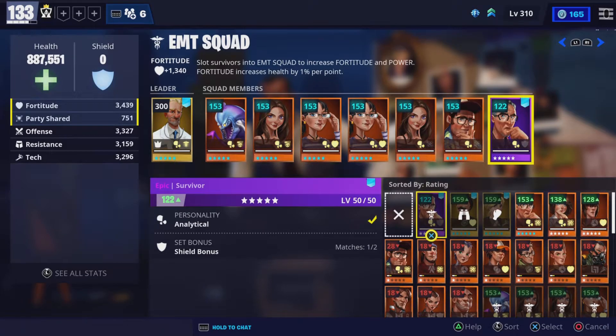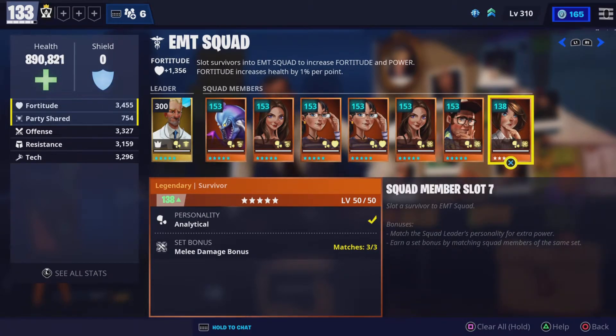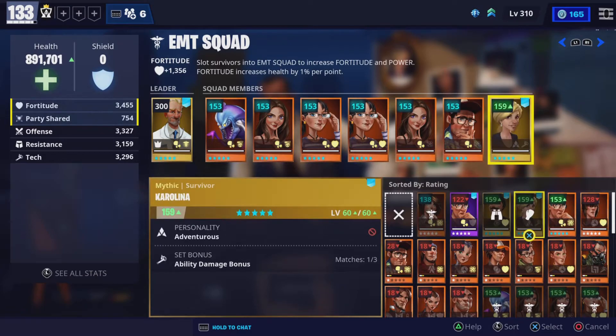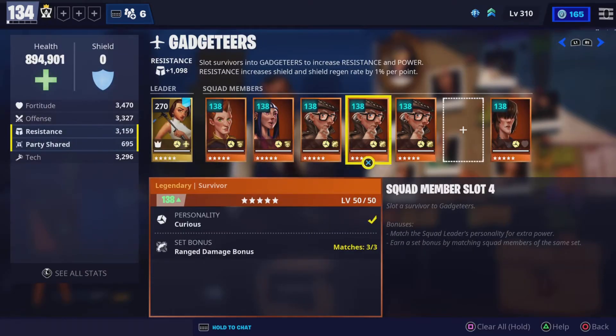Here's a regular legendary — and then if you do a matching legendary it goes from power level 128 up to 138. And then if you supercharge it, it goes from 138 all the way up to 153 to get the max bonus.